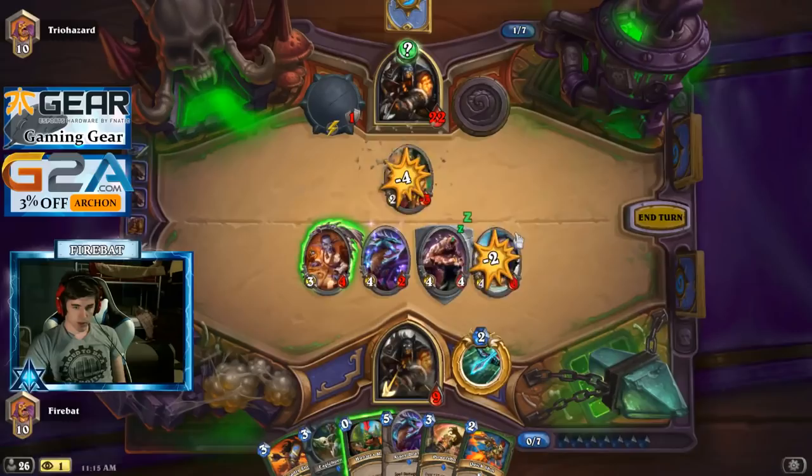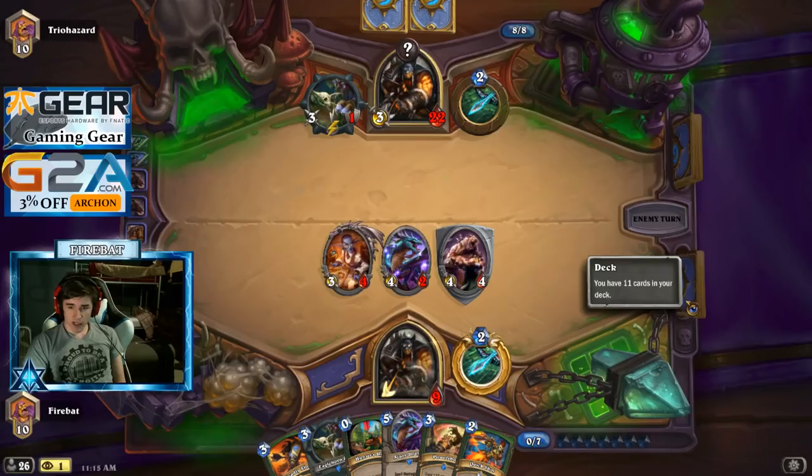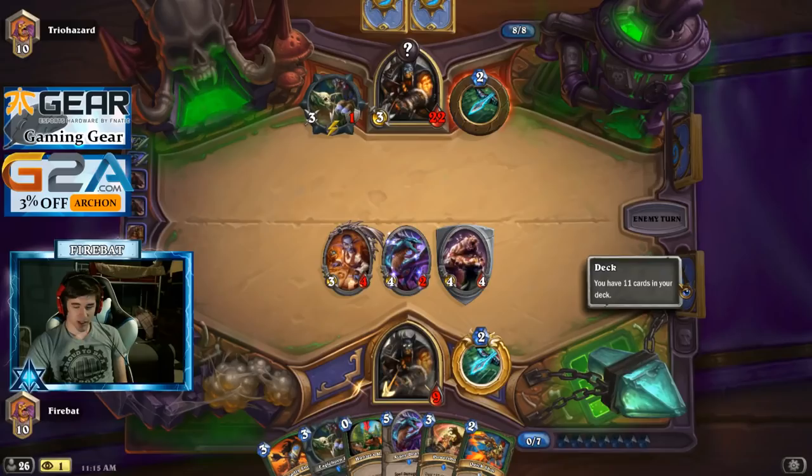Don't want that many minions on here. Unleash has occurred. We're almost there — we've got to get an Alexstrasza off our Golden Monkey. Then he'll drop back to 15 and we win the game. Got 11 cards left, one of them is the Golden Monkey.